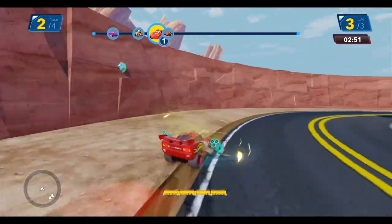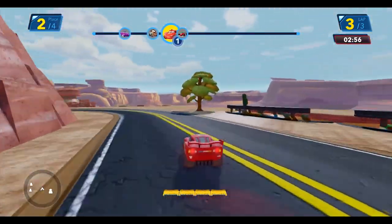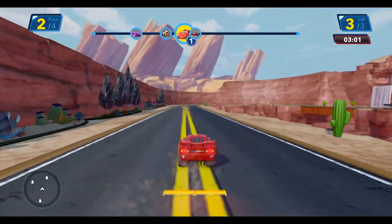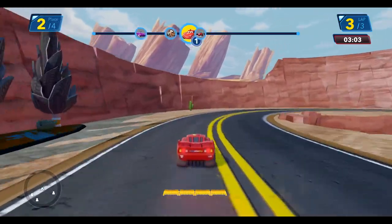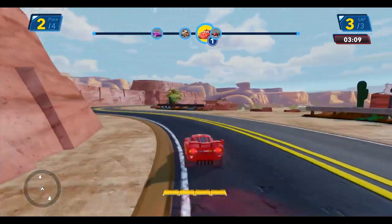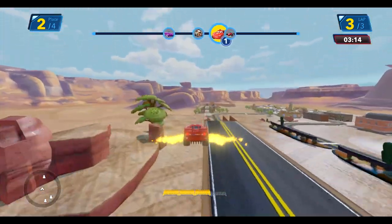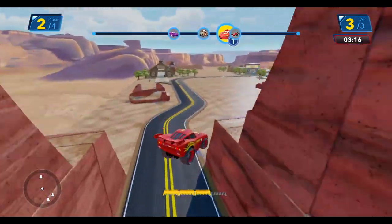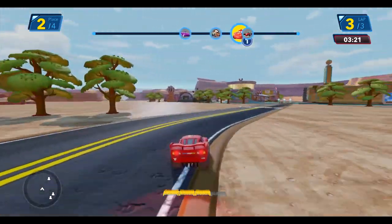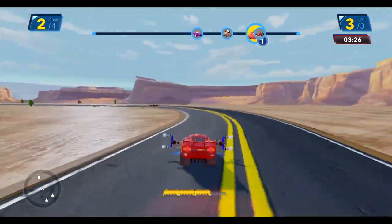Let's go ahead and just launch that weapon — I don't care for it anyway. I usually end up picking that thing up myself: I launch it out ahead of me and then end up running over it. Got around that corner again, over the bridge. Let's take the jump at turbo this time. Whoa — out of control! I might be able to win going the other way, but let's try this way. It'll be a little bit more exciting coming up on Francesco this way.